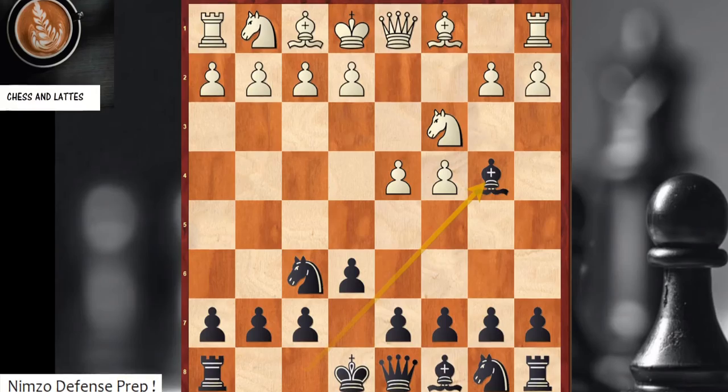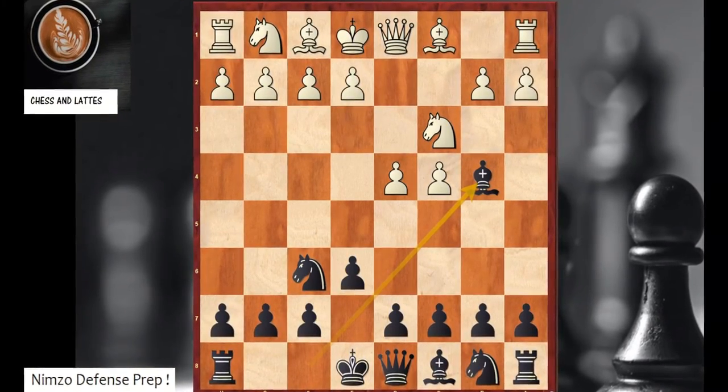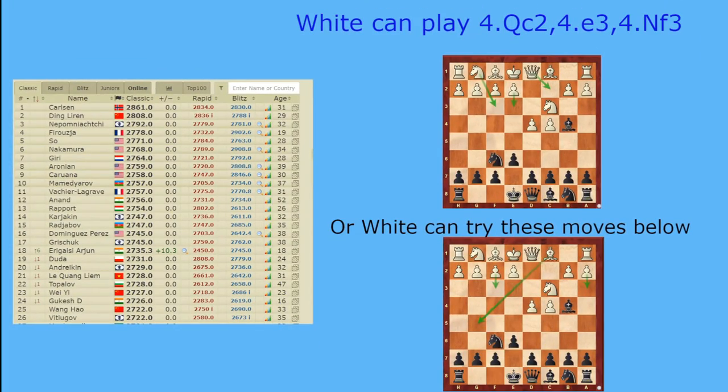I'll soon show lots of ideas, variations, and games. On the top left you have the key grandmaster games; on the right side the key and most popular moves with white; and on the bottom right some ideas you have to be ready for. With that, let's go and see the themes.